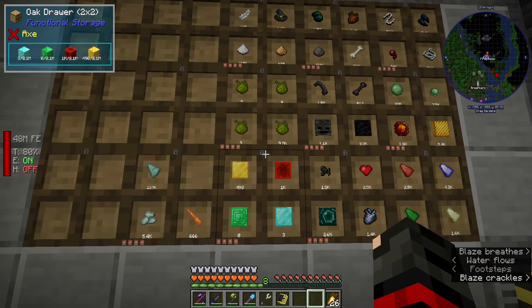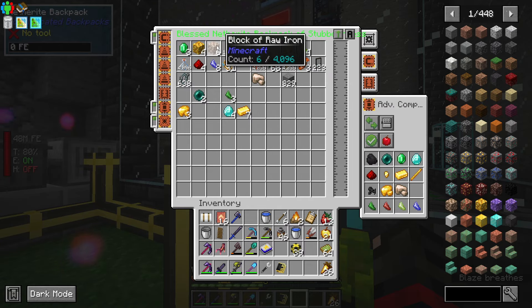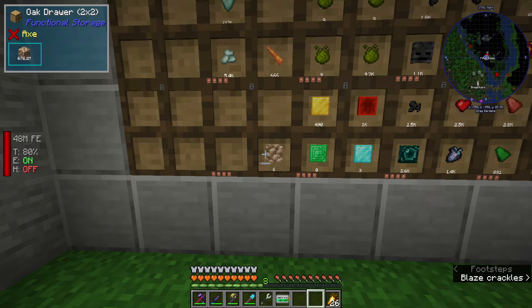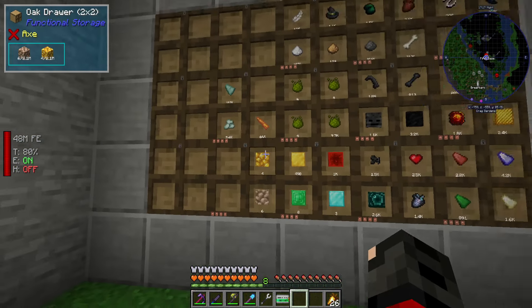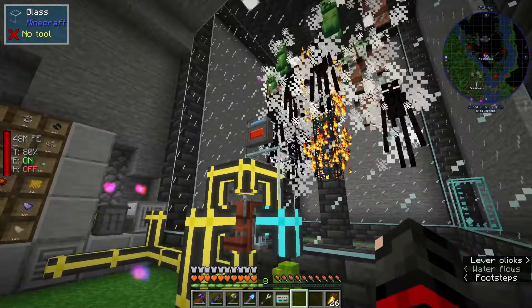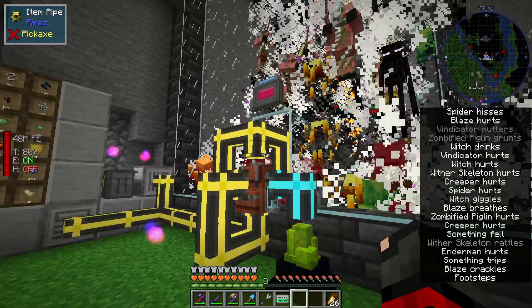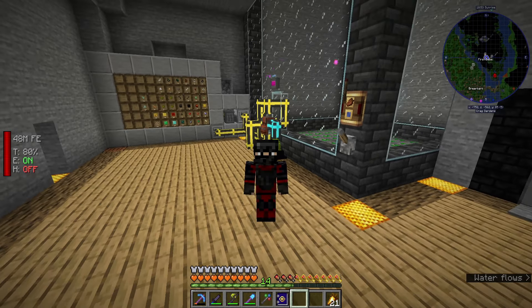I'm also going to compress the raw iron and gold to create the blocked forms of these - I'll put the block of iron and block of gold here. I have a diamond, iron, and gold farm and I don't even have to lift a single finger for it now, except for the finger to flip the lever every so often.